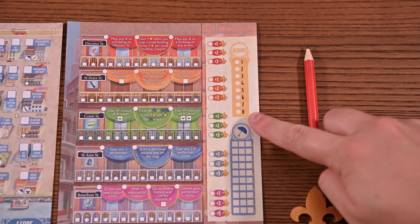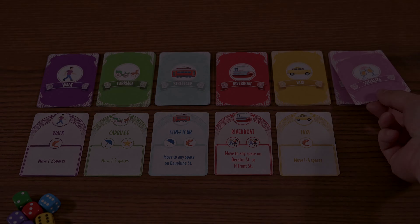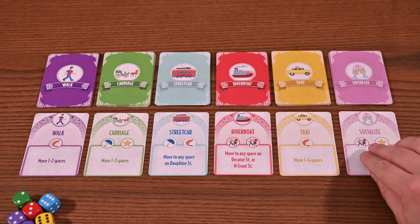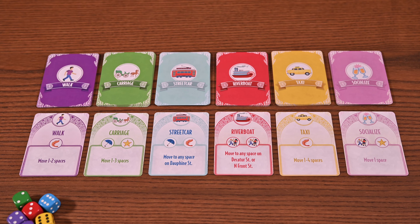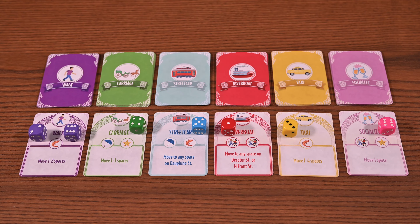French Quarter is played over eight rounds, each consisting of four phases. Each round will kick off with the planning phase. You'll reveal the top card of each deck and place it face up next to that deck. The current first player then rolls the entire dice pool and places each die on the revealed card of the same color.